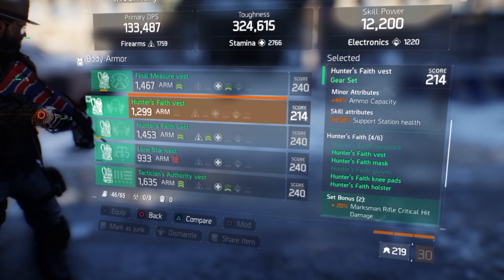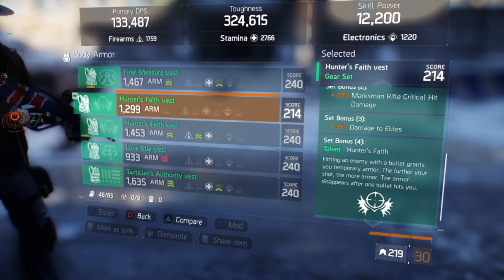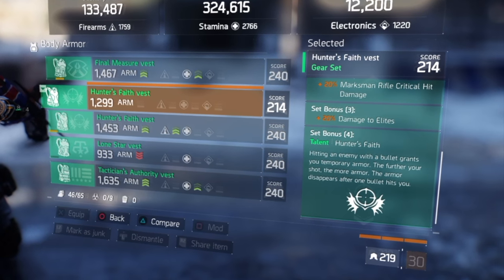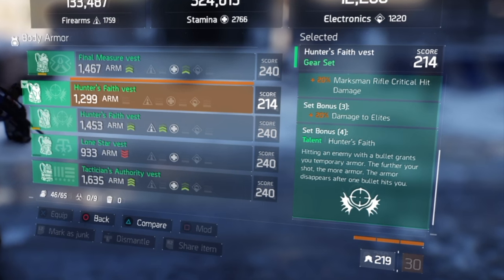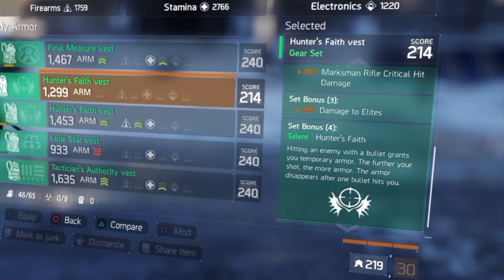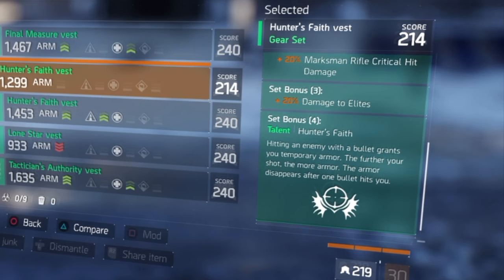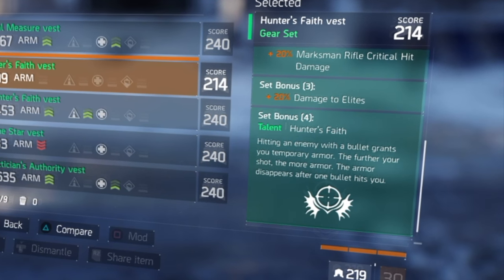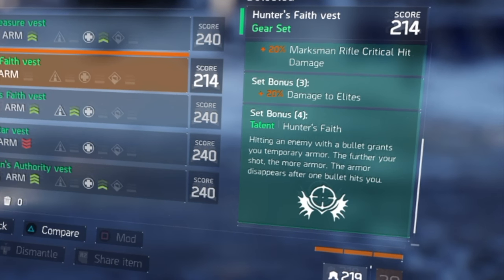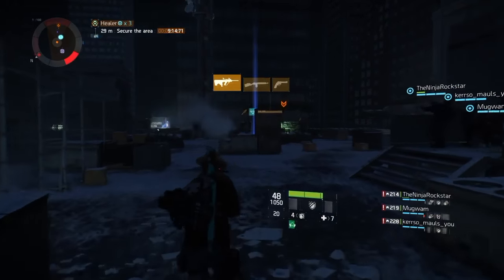Ignore my stats here — this is me just putting all the pieces on to show you what the talents are. First off, with two pieces you get marksman critical hit damage of plus 20%. That's not critical hit chance — it means whenever you hit a critical you get a 20% damage buff. You also do an extra 20% damage to elites. With four pieces on you unlock Hunter's Faith: hitting an enemy with a bullet grants you temporary armor. The further the shot, the more armor. The armor disappears after one bullet hits you.